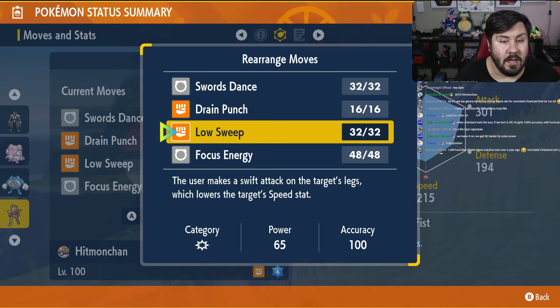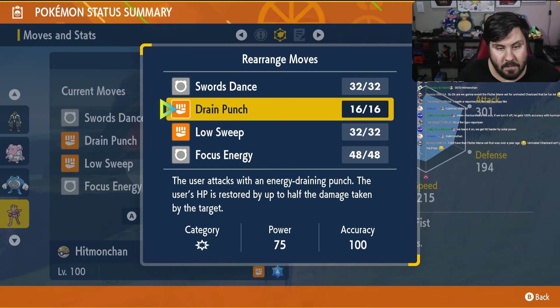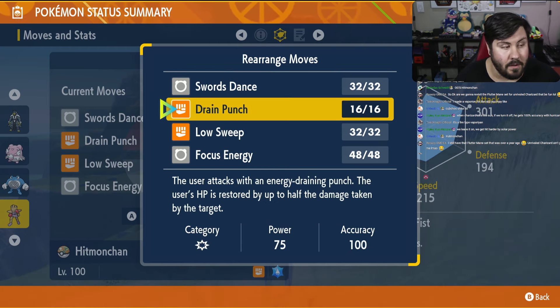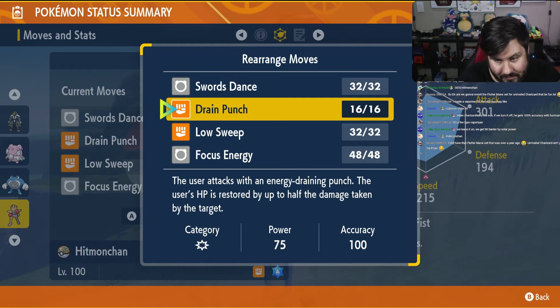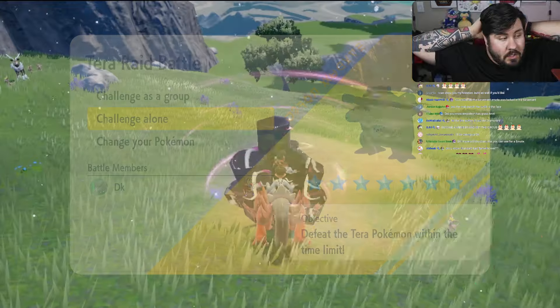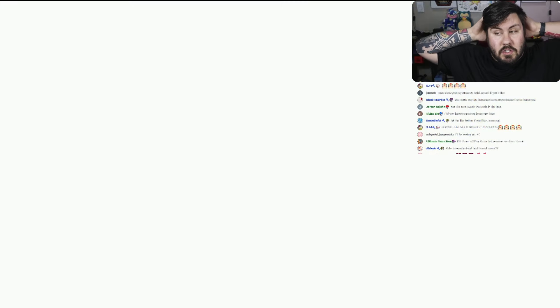The strategy is really simple: Focus Energy, Swords Dance three times, Drain Punch three times so you can Tera, then Tera and Drain Punch again until Blastoise clears its stats. Once it clears stats, Low Sweep twice to avoid Shell Smash, then alternate Swords Dance and Drain Punch until it's in the ground. Crits don't matter once you're Tera Water.